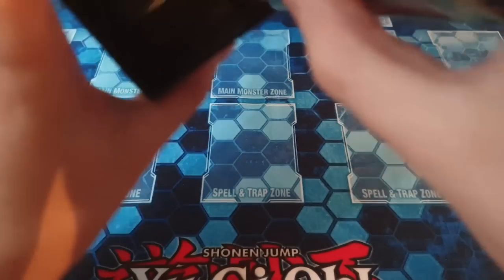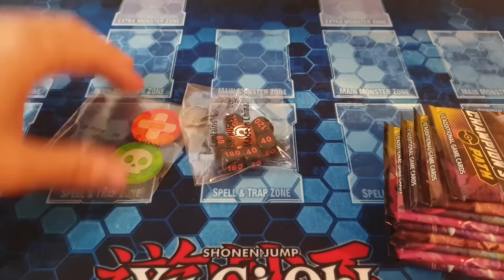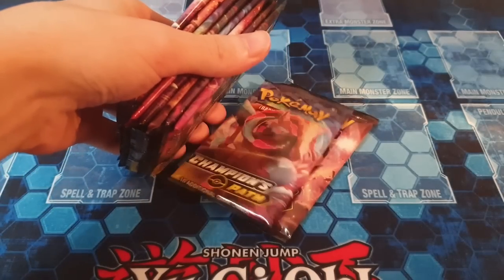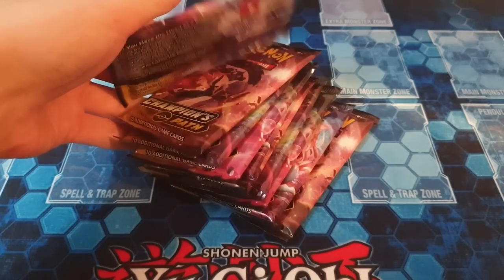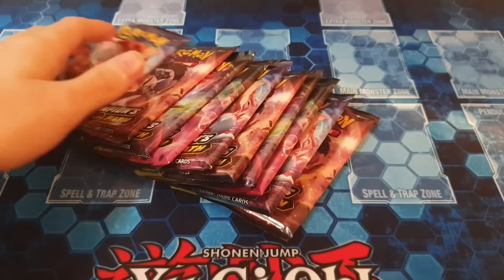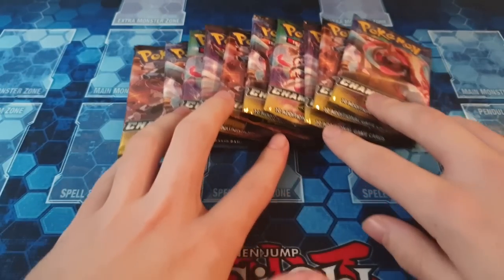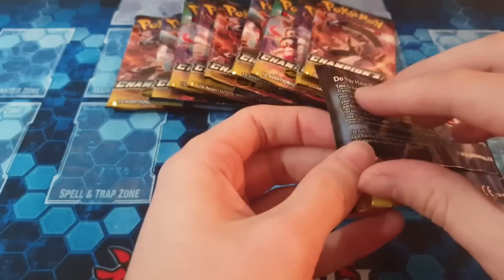So we get — is it eight packs? We've got some dice counters which might look all right. We got one, two, three, four, five, six, seven, eight, nine, ten packs. Usually in Elite Trainer Box you get eight, but I guess with the Champion's Path one it's ten. Two more extra packs — a bit more excited now. So let's start.